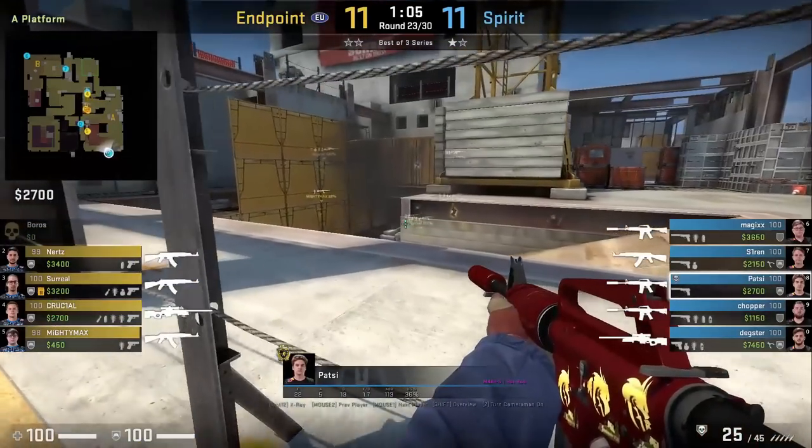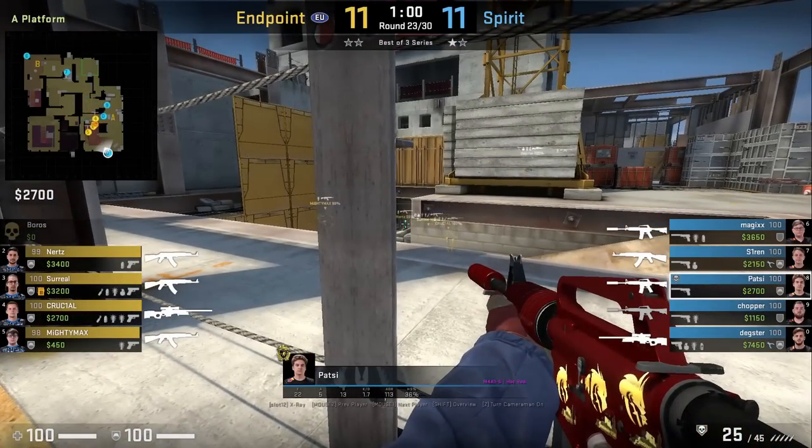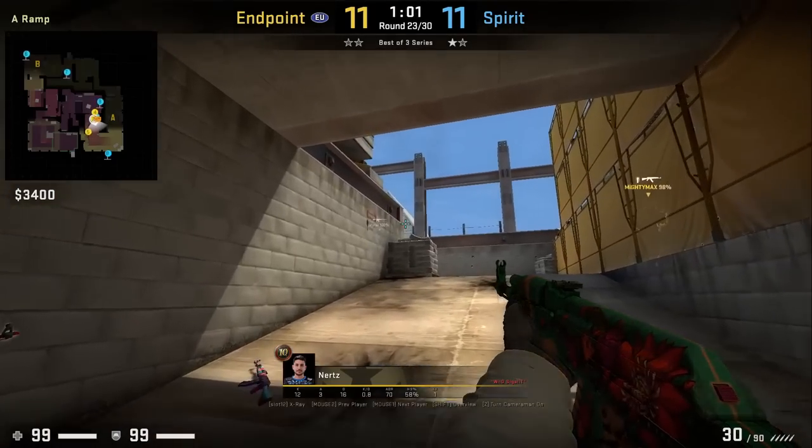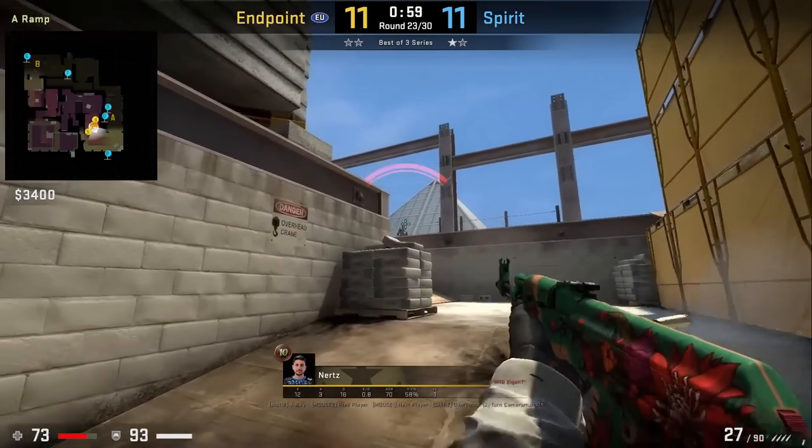Patsy with a cheeky off-angle behind this rail watching ramp, setting up a 2k. Nertz was the first player entering and overpeeks Patsy, then tries to flick back but it was too late.